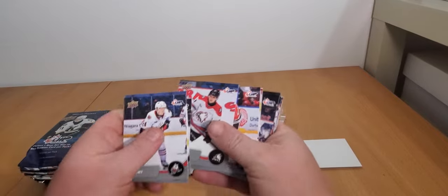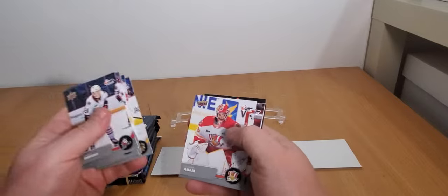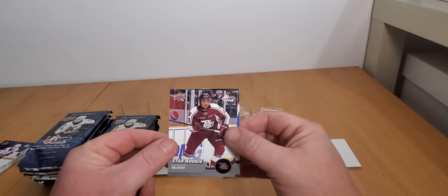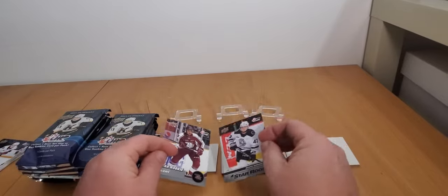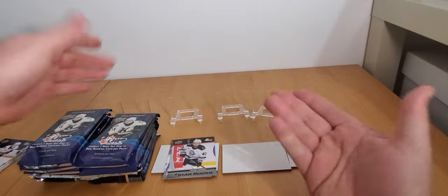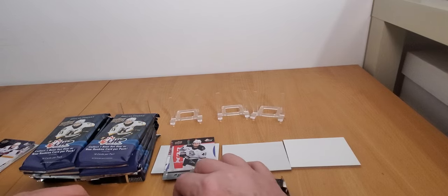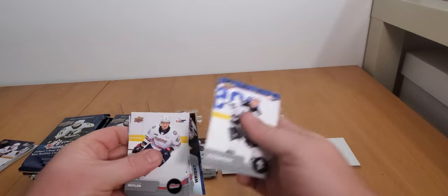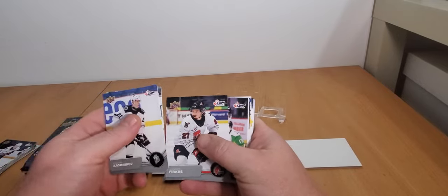They also have 2021 UD CHL rookies in here - that's where you'll find Bedard, and that's basically what we're looking for. Jake Oster, Daniel Sobolev, Ioro - I don't know most of these kids, hopefully they do well. Our first star rookies: Donovan McCoy and Antoine Varro - that's a 2021-22 star rookie. You get a couple per box. Oh, that one looks pretty good, we'll see.